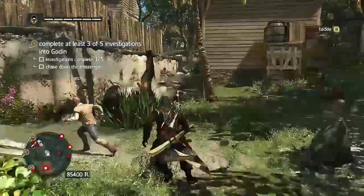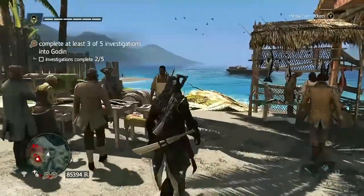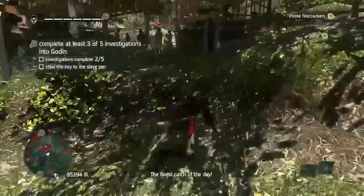Find him in that corner, chase him and tackle him. The third one is right in the middle of the port. Talk to this contact here — he will tell you to go and steal a key to the slave pen.